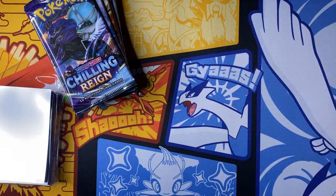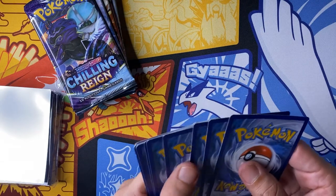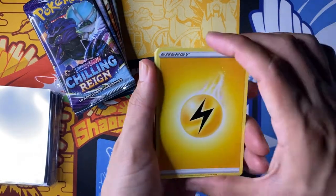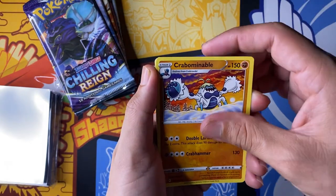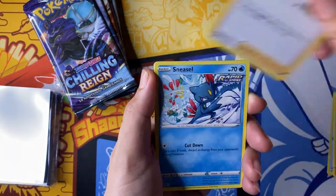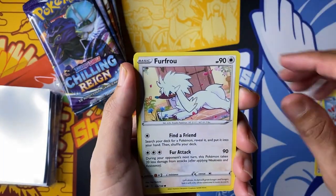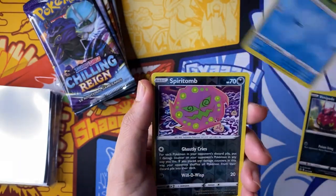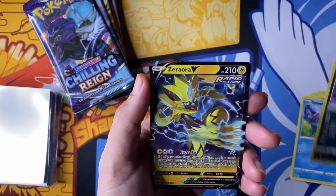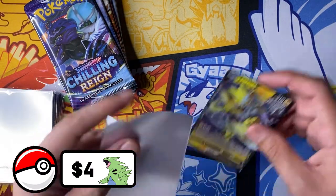Let's get started with pack number one. There we go — four cards here we go: lightning energy, rugged helmet, Crabominable, Doctor, Sneasel, Galarian Farfetch'd, Furfrou, Venipede, Venipede seal, Spiritomb, and a Zamazenta V.